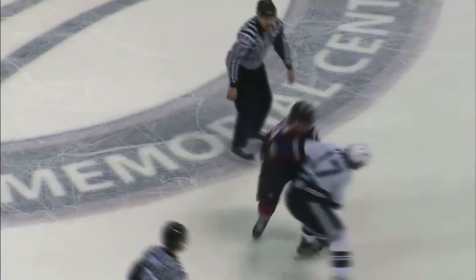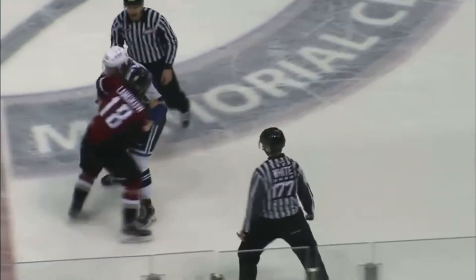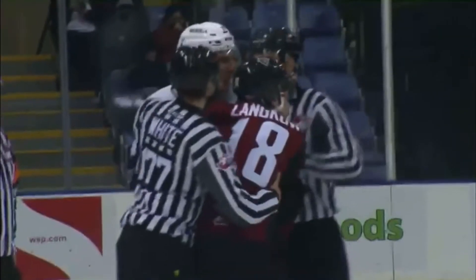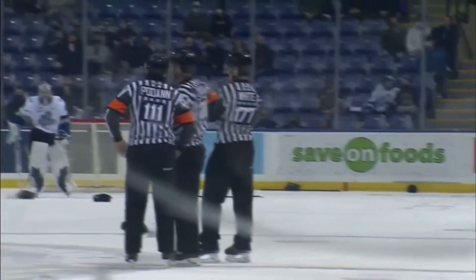Wilson's got his arm cocked ready to go as they're spinning each other around — probably getting dizzy. Lankow gets a right in on the cheek. Wilson counters with one to the side, and the two break up. What a tilt — Wyatt Wilson and Colton Lankow. Second fight of the game, but this one actually had a couple punches both ways.